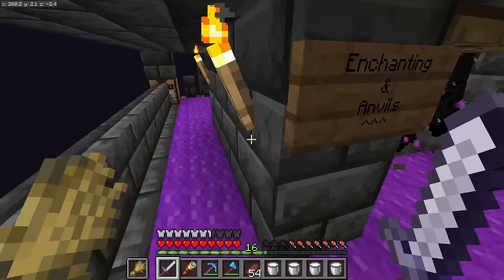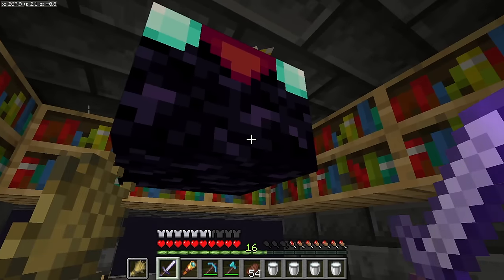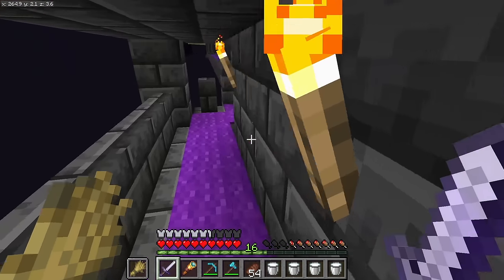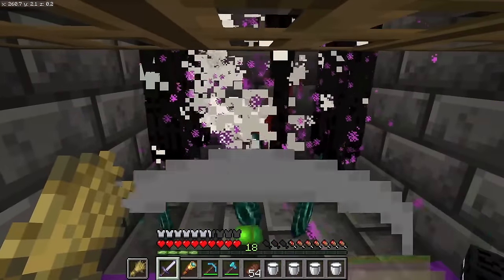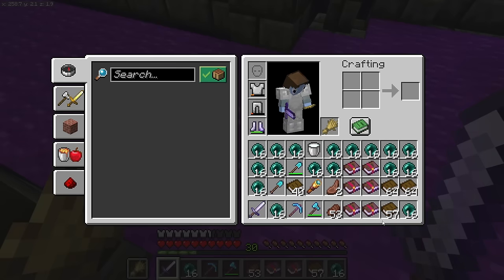Enchanting and anvils is back here. We're not going to be able to put string in here the way we did the other one - and we didn't bring the string. There might have been some poor thinking. There's no ender chest in here either; I was hoping I could pull additional lapis out of my ender chest. Six more books isn't bad but it's not great. I think we're gonna have to really refine our process here - I have not thought this through. Let's regroup, rethink, and re-approach these problems.